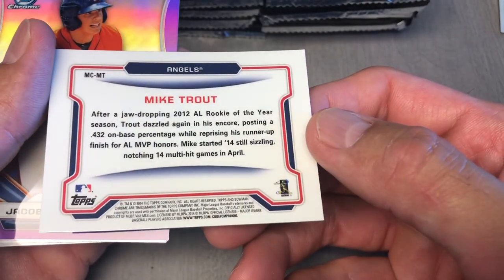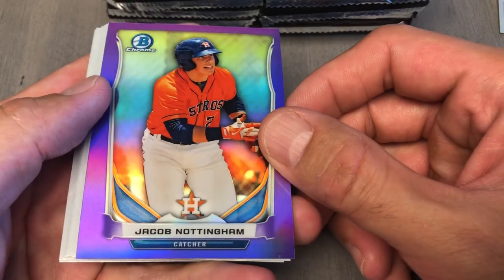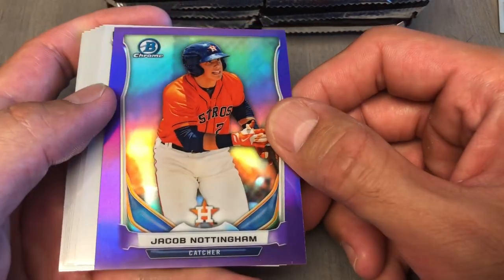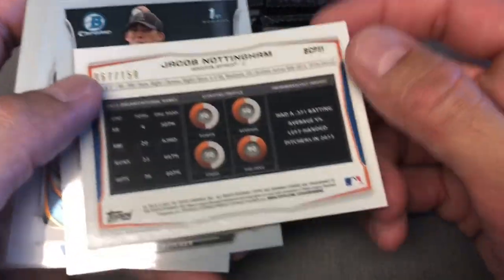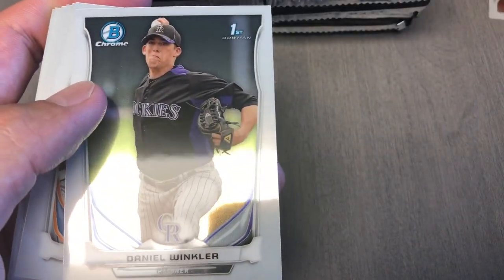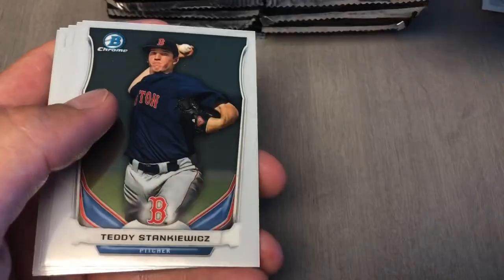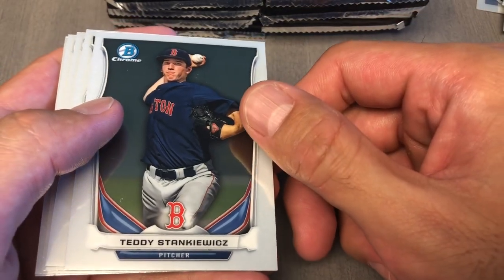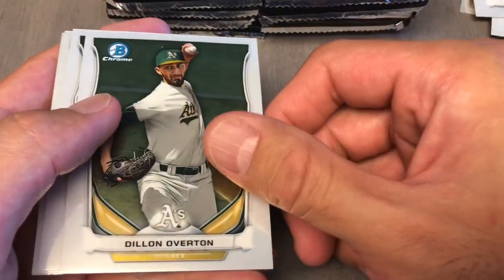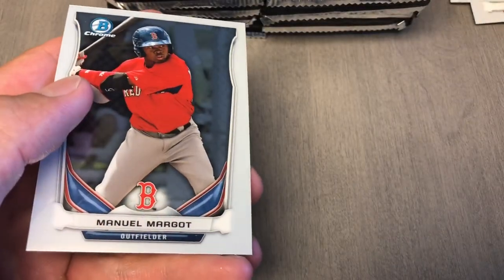Jacob Nottingham. Let me just look at this — it is 2012, two years ago, but this 2014 was his rookie card. Okay, that's cool. Nottingham, that's number 250. Nice, that's a nice card. Then we got Daniel Winkler, Dallas Quez, Stankiewicz, Overton, Kingdom, Austin Wilson, and Manuel Margot.